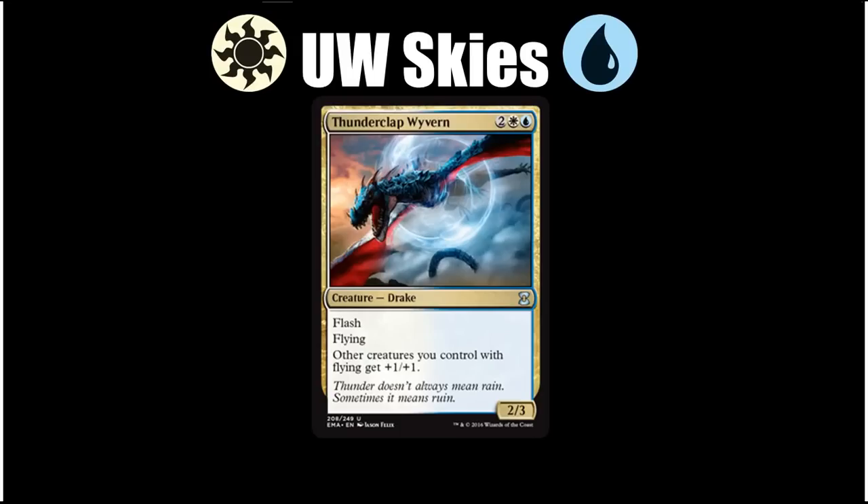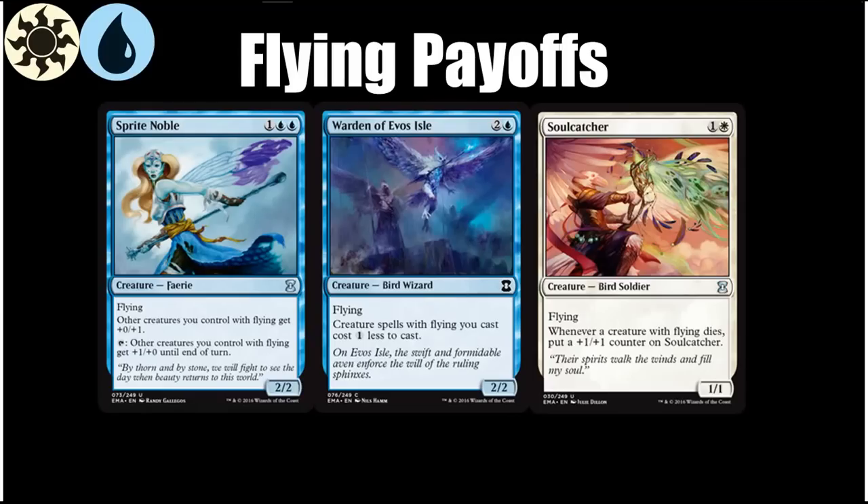Thunderclap Wyvern is amazing because he has flash. Already a 4-mana 2/3 flyer with flash is playable, but he's also a flying lord and pumps all your other flyers, meaning your army gets very scary very quickly, and your opponent isn't always going to expect it because this guy has flash. There are four flying payoffs at common and uncommon counting Thunderclap Wyvern, but it's worth remembering that synergy is pretty easy in an archetype like this, as any creature with flying fits right in.